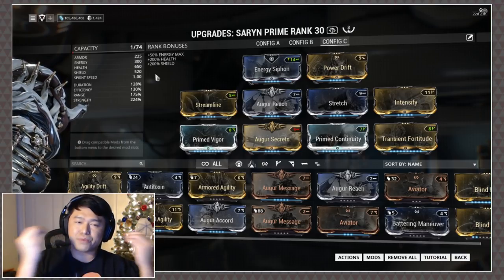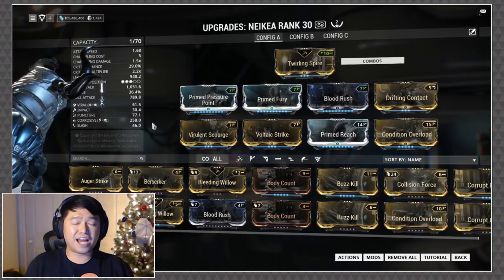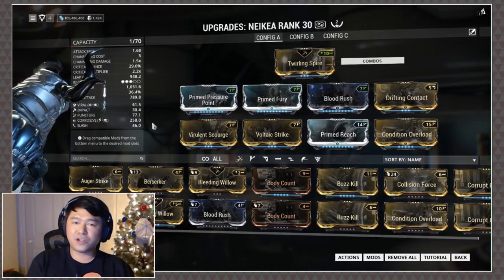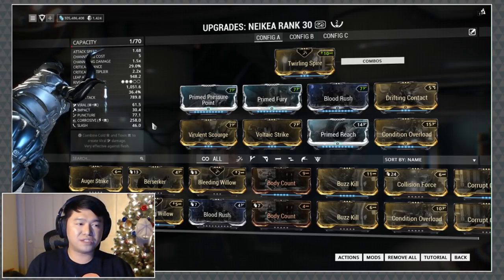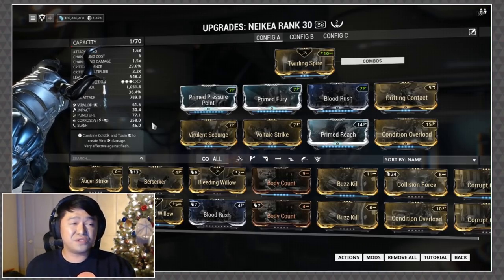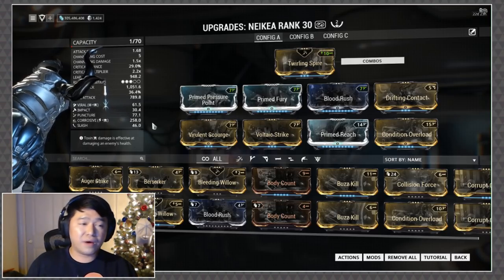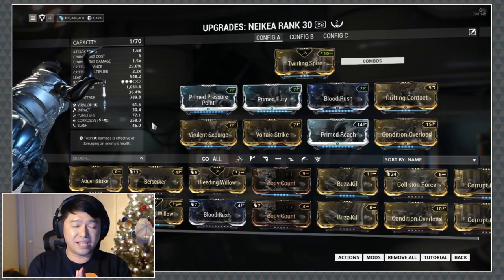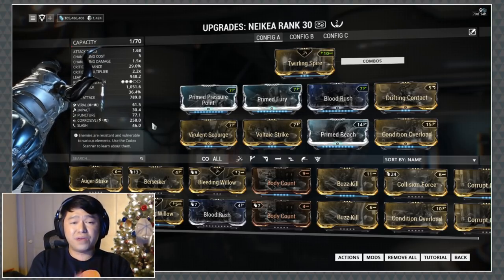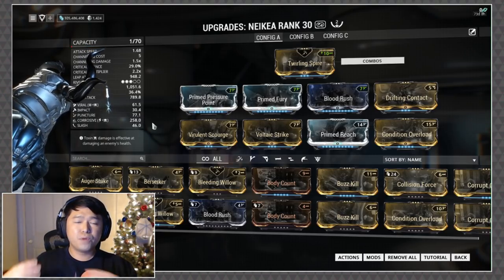Before I signed off, I figured I'd give you the build for the Zaw I use for focus farming. It is a Plague Krippath, Plague Bokwin, and Vargeet Jai 2. I always get questions about this one — I quite like it. You don't need to use this one specifically; use whatever melee weapon you like and want to put a lens on.